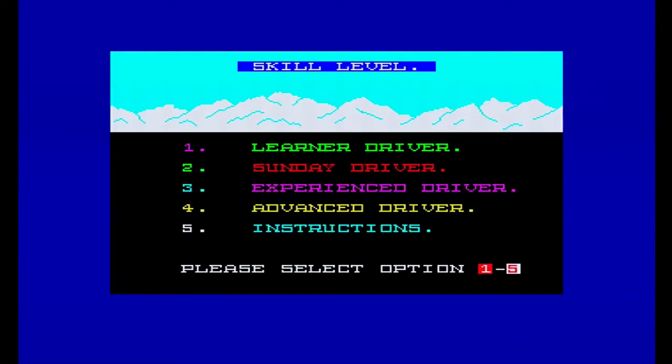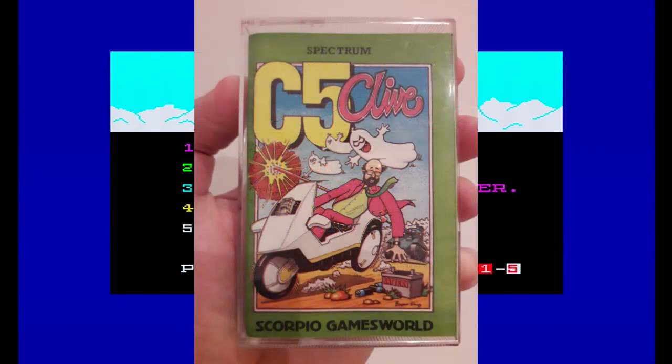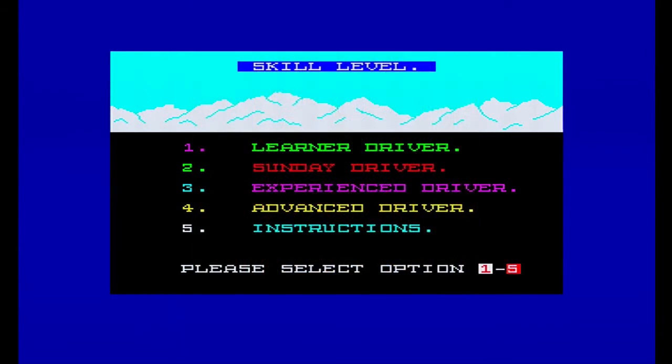Hi, I'm Real Genetic Demon and this is C5 Clive on the ZX Spectrum. I'm playing this on my Plus Two, actually the production line model. C5 Clive - I'll put a picture on the screen. It's from Scorpio, a sort of games world, and it's got Sir Clive on the front there - or it may be Sir Clive, it's kind of not meant to be Sir Clive. You've basically got to make your way home on a C5 through what they call 'Crush Hour.'